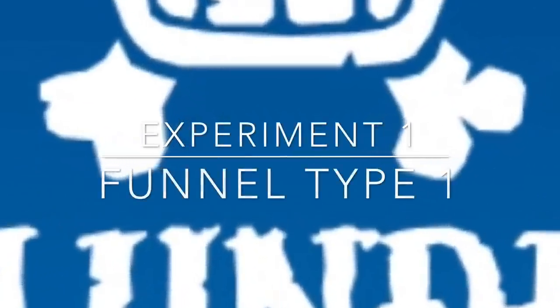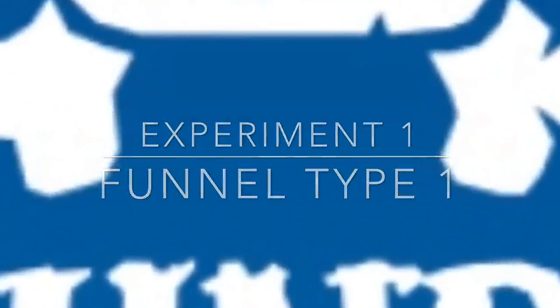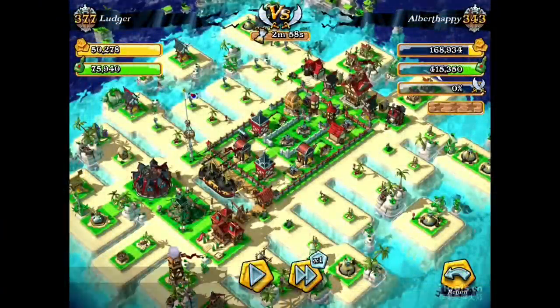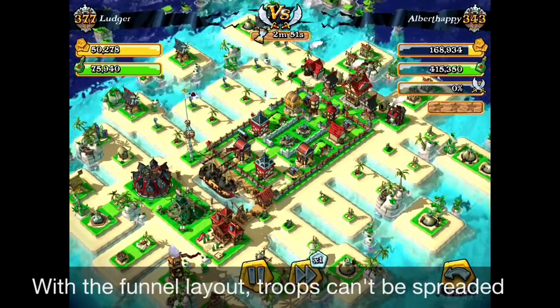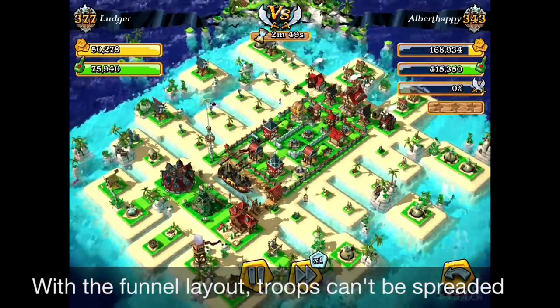This was my first experiment. I named it the Funnel Type because it looks like a funnel — like a straight channel. You can see in the video that this funnel layout will block troops from being deployed in a spread-out formation.